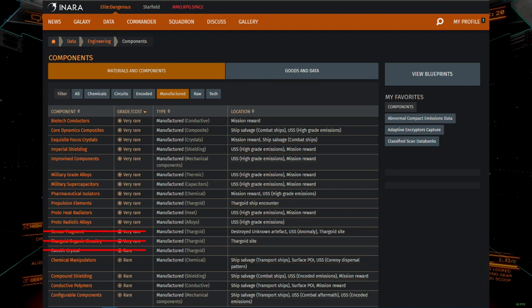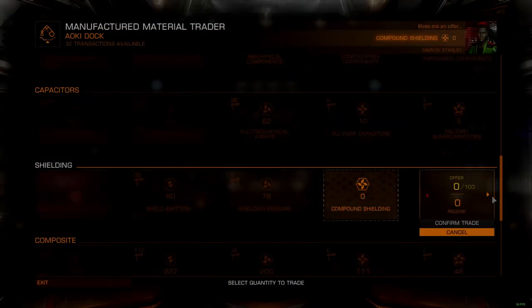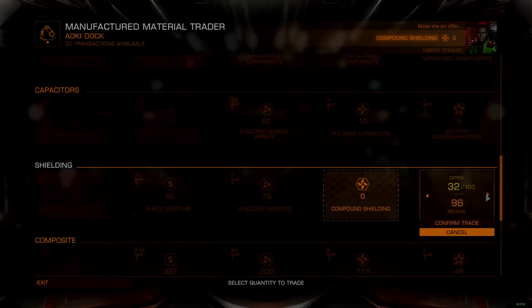These materials are what we will find in High Grade Emissions, with a few exceptions that we can cover later. If you have progressed in the engineering system enough to have access to Grade 5 blueprints, odds are you will know what you are missing on this list. If you are just getting started in engineering, these materials might not have come up as requirements yet. But don't worry — these higher grade materials are still extremely relevant to you by way of the material traders. All materials are sorted into categories within their material type, and arranged by rarity with the most common appearing on the left.